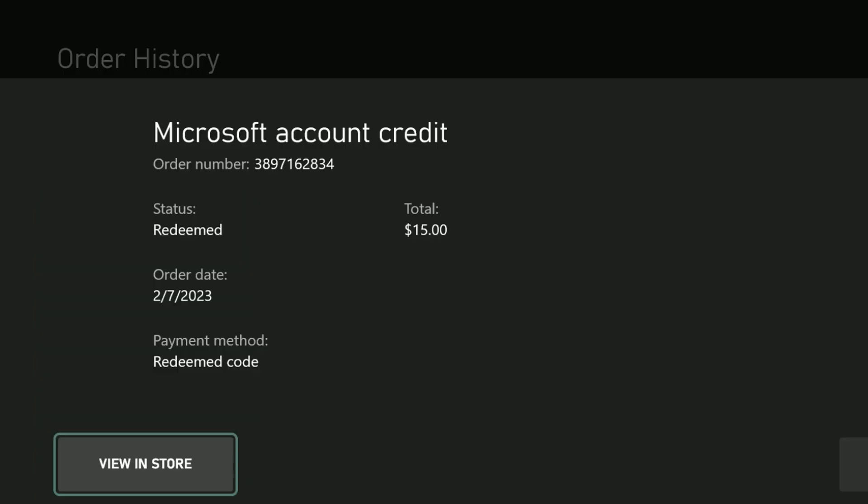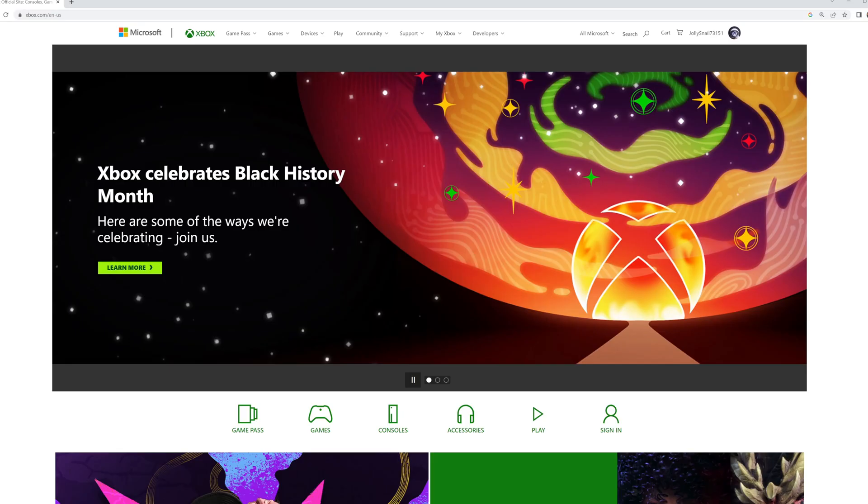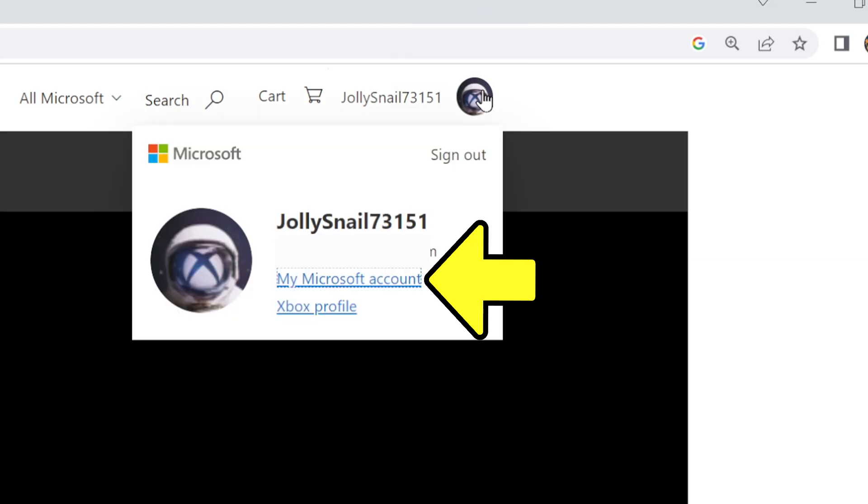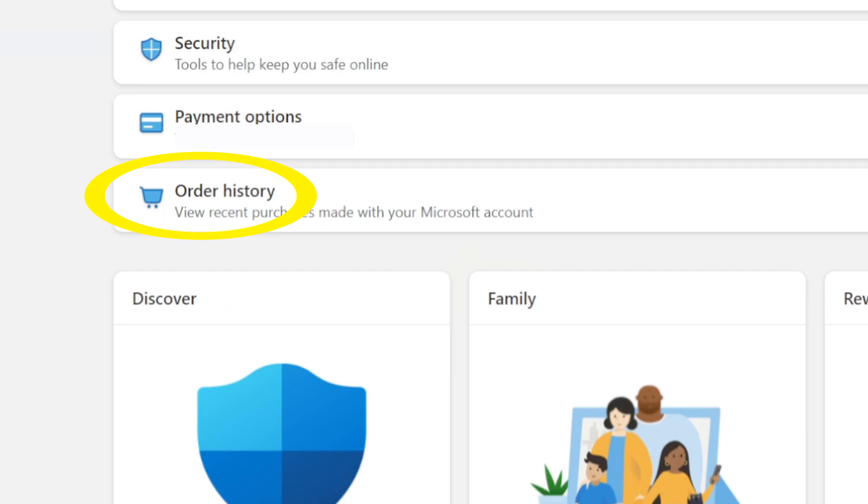It doesn't show you the actual code, though. You can get to a similar screen on the Xbox website — sign in, click your avatar symbol in the top right, then select My Microsoft Account, then go down to Order History.